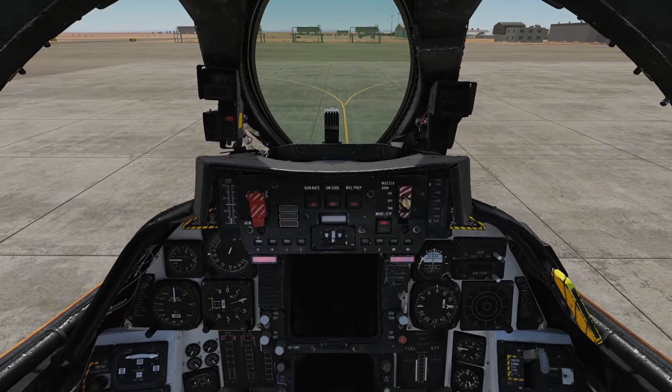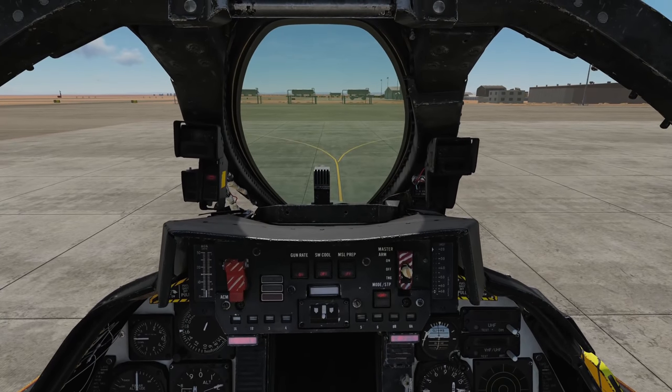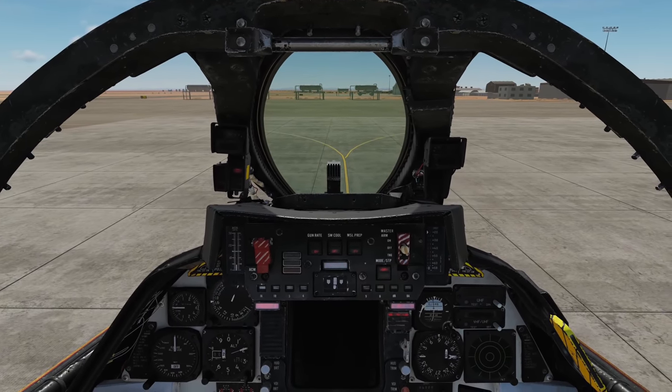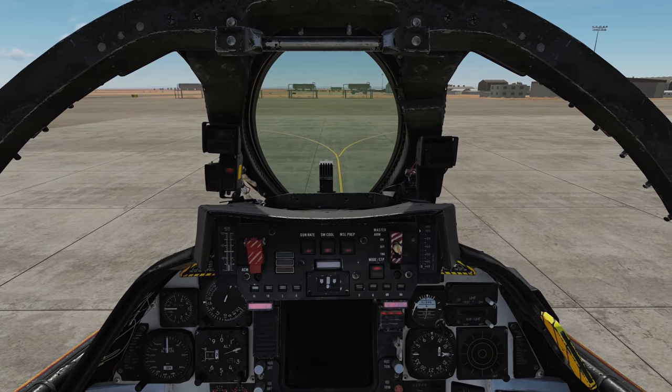Once the ground power is applied, we need to connect the air supply by pressing backslash, F8, F5, and F1. Chief, connect ground air supply. Copy. Ground air supply is now connected.